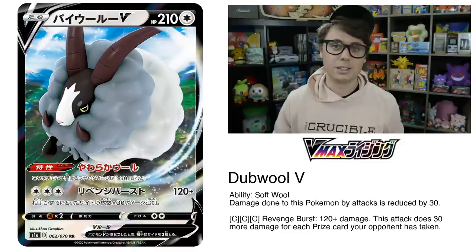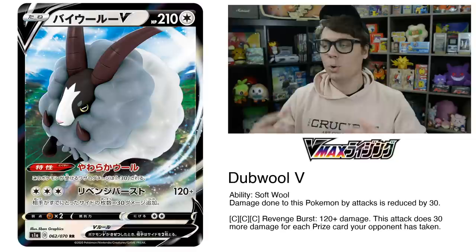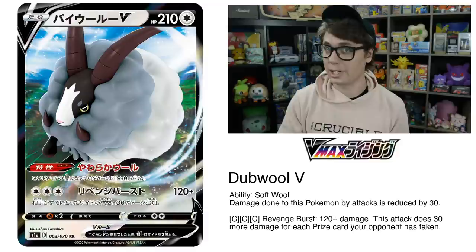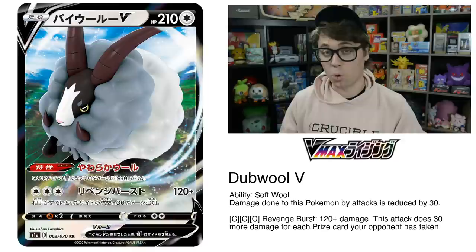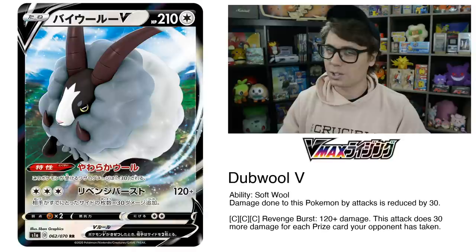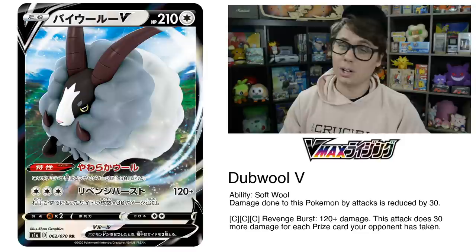Dubwool V is a really cool colorless Pokemon out of VMAX Rising, so it can be played in just about any kind of deck. It's got 210 HP, further boosted by its Soft Wool ability which decreases damage done to it by 30, meaning you'd need to deal 240 damage to KO it in one hit — surviving an unboosted Brave Blade. Revenge Burst for three colorless energy does 120 damage plus 30 more for each prize card your opponent has taken. If they've taken four prizes you're dealing 240 damage, and if they've taken five you're dealing 270, which is one of those magic numbers that KOs most tag team Pokemon.